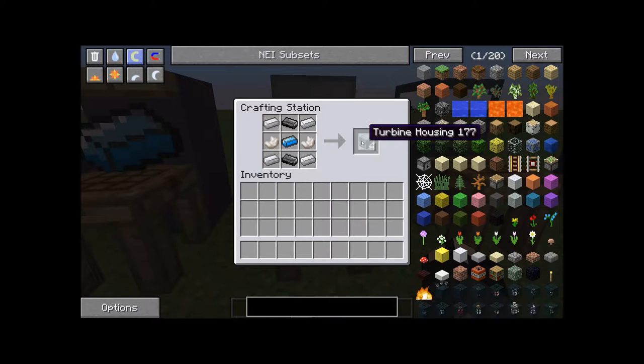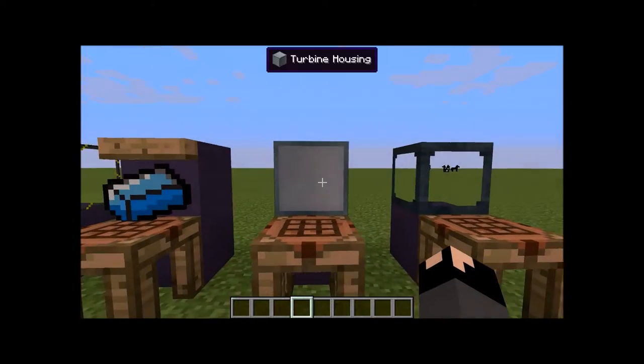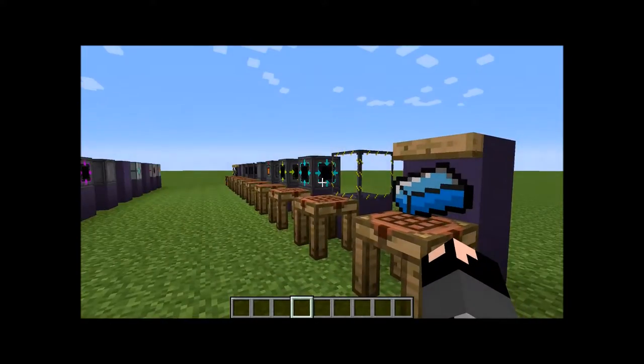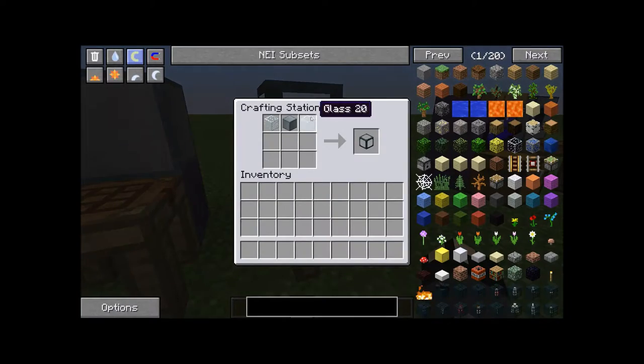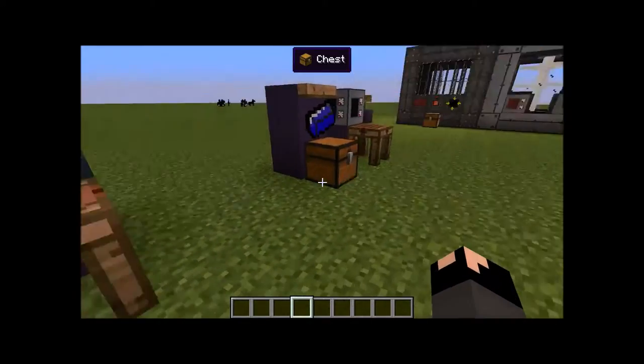Turbine casing is another recipe: four iron ingots in the corners, replacing the Yellorium with a cyanite ingot, and then two nether quartz and two graphite bars. This is going to be needed like the reactor casing — it follows the same building principle. The turbine glass does exactly the same thing as the reactor glass, but it's the glass for the turbine.